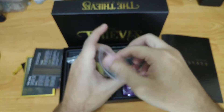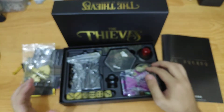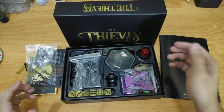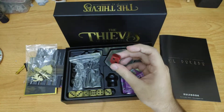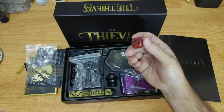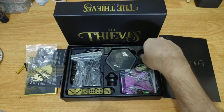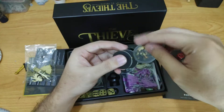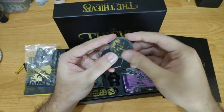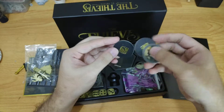This game also comes with golden coins for the Thieves. We also have this red die, which I believe is for the Titan. And we have some circular tokens here — this is a wolf token — and two more circular disc tokens.